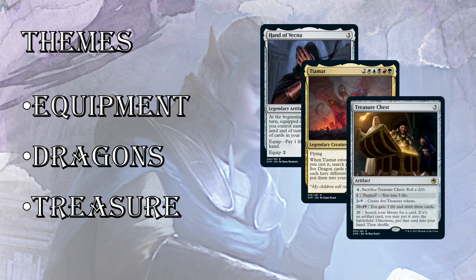And then lastly, treasure. Of course, we need our treasure in Dungeons & Dragons. You're going to see a lot of this in red and black — different ways to generate treasure, different ways to use it. Some cards give benefits when you use treasure mana to cast a spell. So there's a lot of treasure synergy there, and this opens the way for splashing and ramp. I think the way they use treasure in this set is really cool.